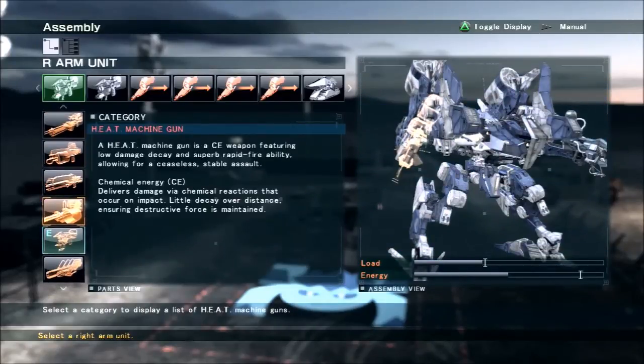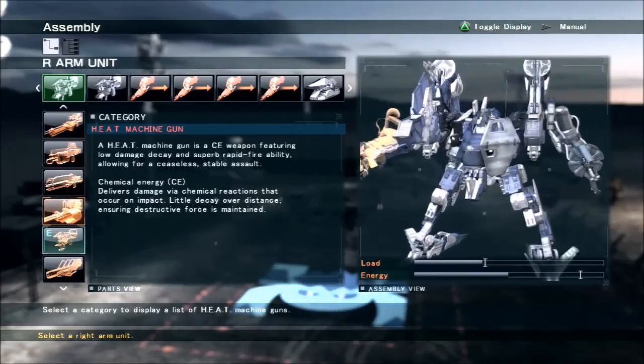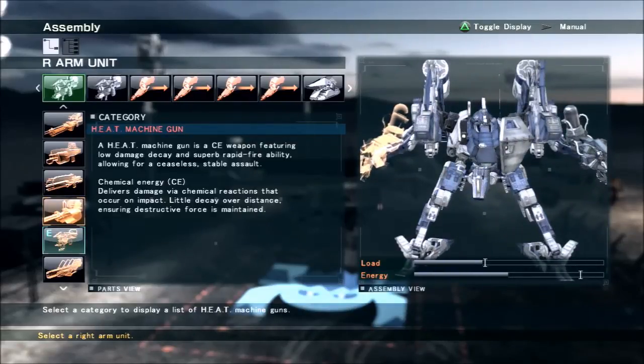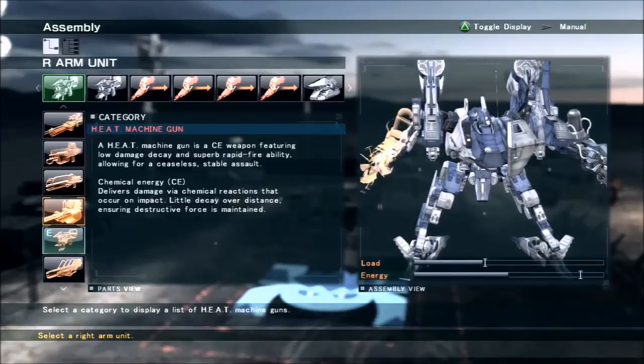For other weapon classes, you can easily go with heat machine guns as an anti-lightweight option because they're very reliable and they don't cost any energy to fire. But the problem with heat machine guns is that your main damage type on this AC — the cannons — are already CE. So you kind of have overlapping damage types, and if you run up against someone who has a CE shield for some reason, you'll be kind of screwed.